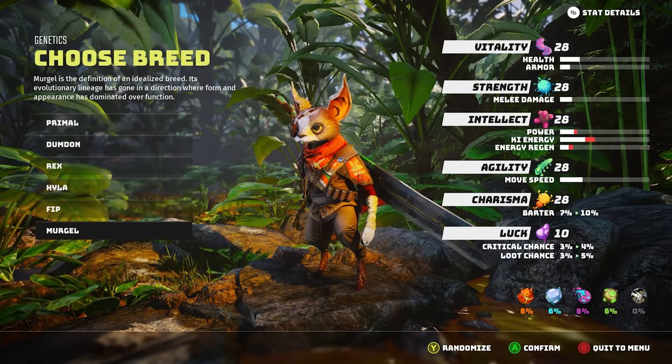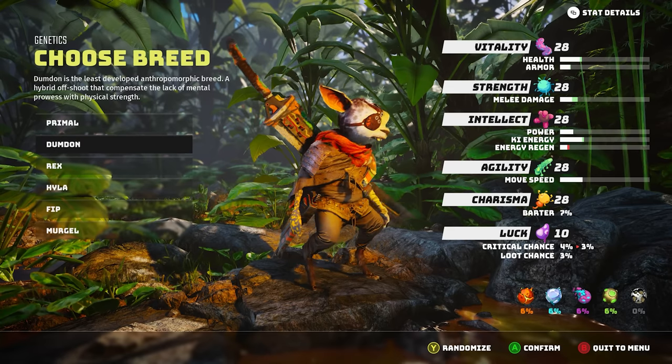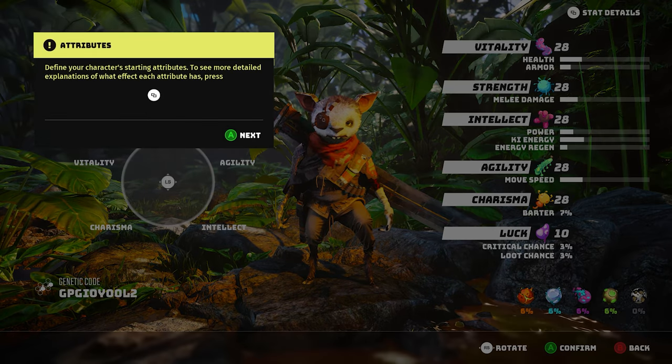Biomutant is a post-apocalyptic fairy tale — if that's even possible — with you taking on the guise of a genetically enhanced animal. First you choose a breed, which is sort of like races in other games, adjusting the overall look and some alterations to your damage, magic level, and so on. You've got your Primal, Dum-Dum, Healer, Fip, and a couple others. And while charisma in most games is useful as a two-peckered puppy, in Biomutant it can pay off in huge rewards.